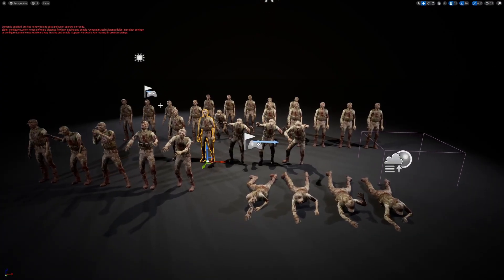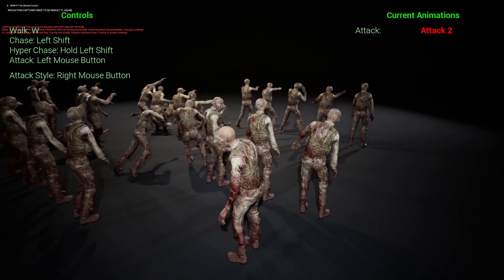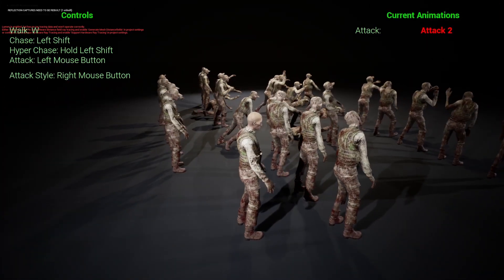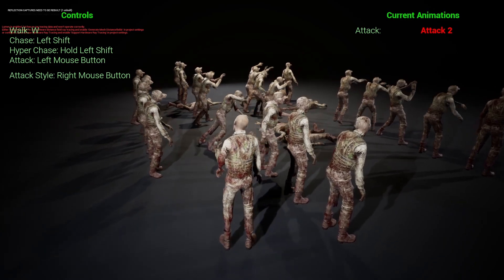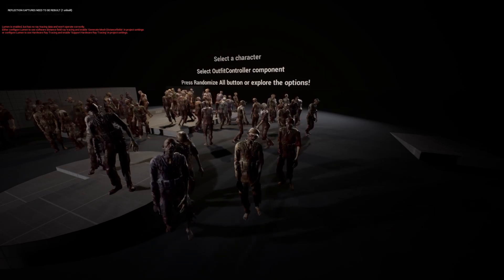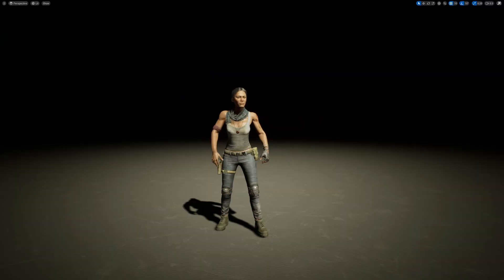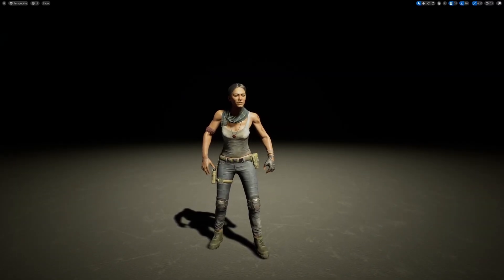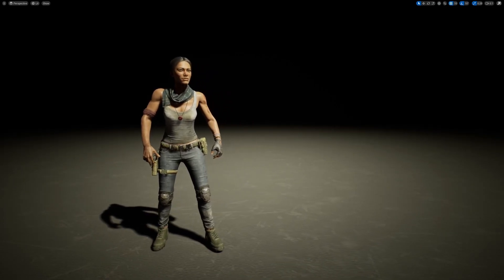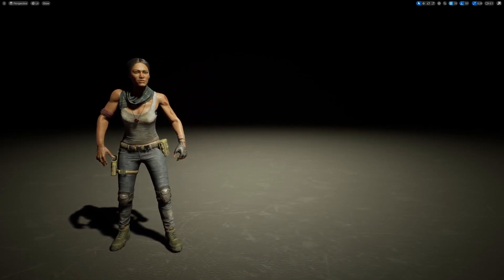This is the modular zombies pack that comes with a ton of animations, even a little playable character. You can see a ton of animations, change them around, and it comes with little blueprint AI NPCs that just kind of walk around. And this is the hyper realistic Maria NPC that's also in this bundle. It also comes with a third person playable character where you can play as her. It looks really nice and realistic. I love the clothing on her.